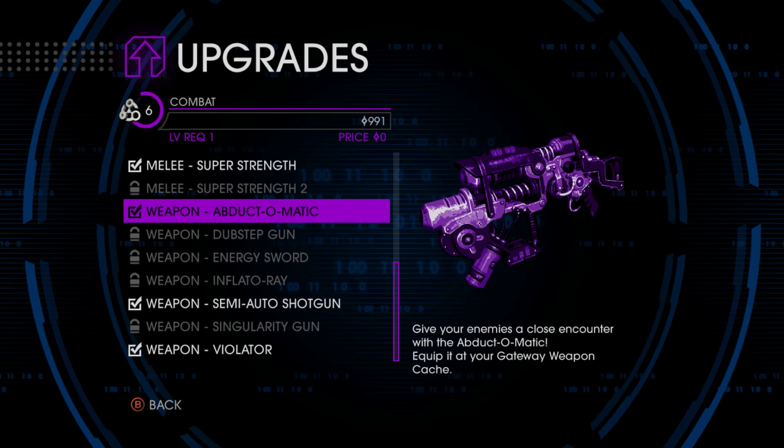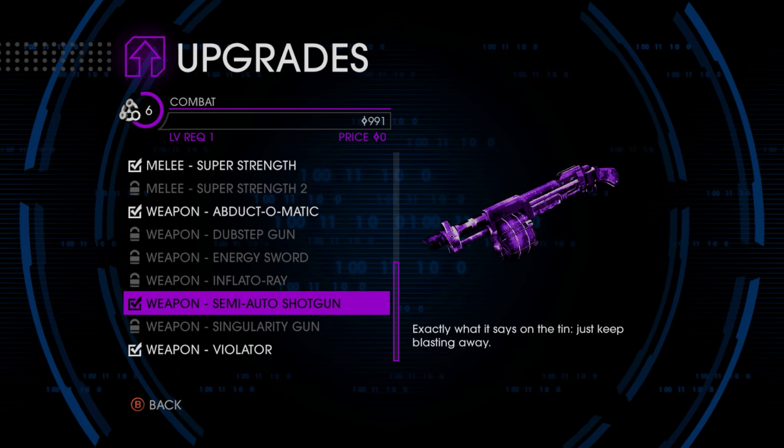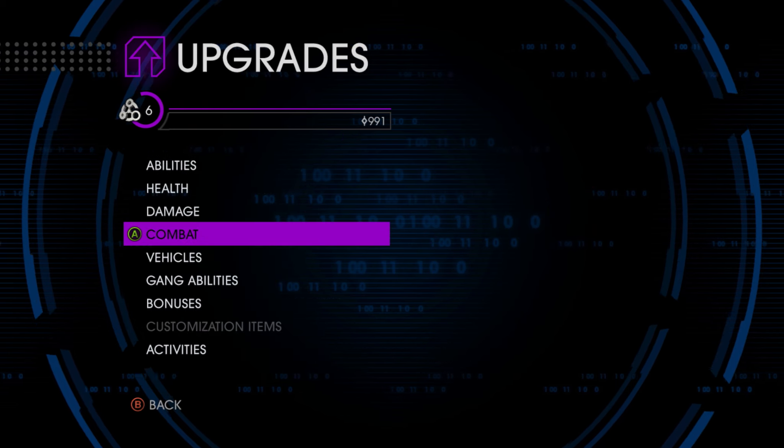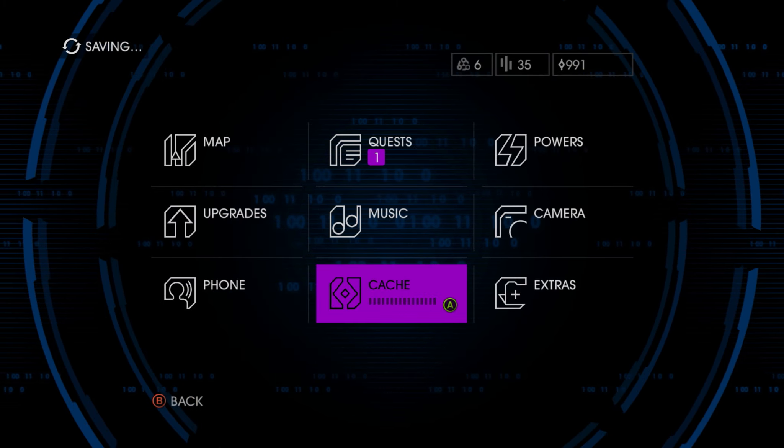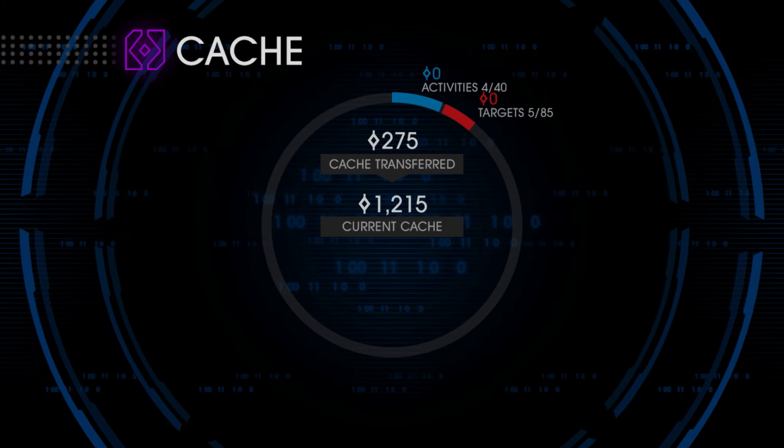In combat, we have a new one which might be the abduct-o-matic — I think that's the one. Give your enemies a close encounter with the abduct-o-matic. Equip it, okay. Semi-auto shotgun, looks really cool, and we got the violator. So now we can actually get cash and it will give us a bunch of money — there we go.